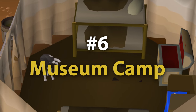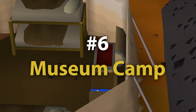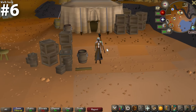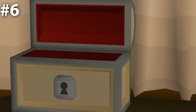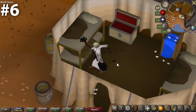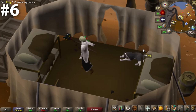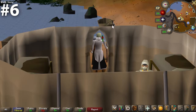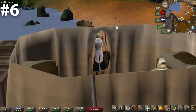At number six, we have the Museum Camp found on Fossil Island. This one gets bonus points because as a player, you have to build this bank chest yourself — so it always feels pretty good to actually put it to use. It also looks pretty good. What I don't love is sharing the space with a couple of beds. But my god, there's a dog you can pet in here, and he's very sweet. You walk outside and you're right on the beach, right next to the ocean. You can clean some fossils if you want to. This is a terrific, terrific bank chest.